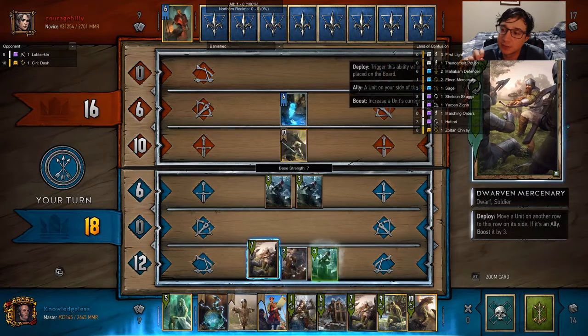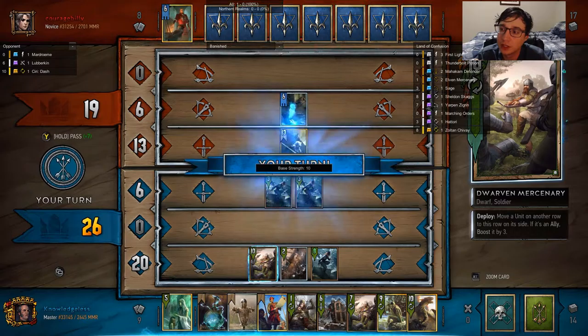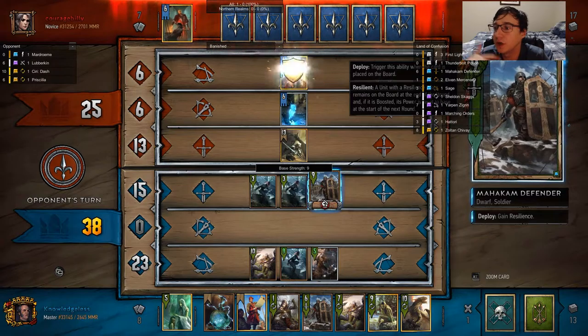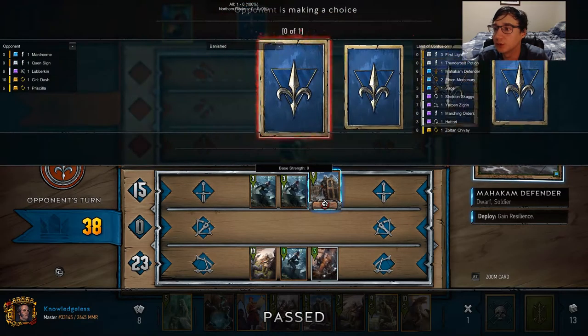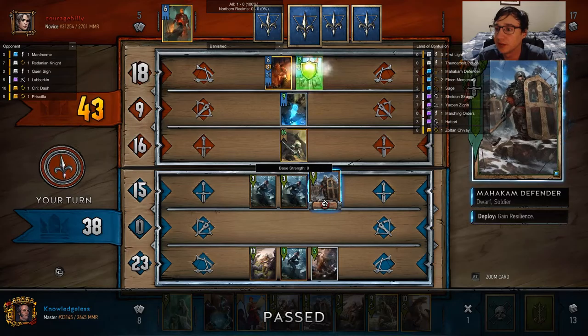This first player I'm up against sacrifices too much card advantage to win round one. The important thing is not to overcommit. Know when you lose. Even if you put a lot of resources into a single round, don't try it. So once he plays that — it's a low tempo card, Priscilla — I take advantage of that and just pass.